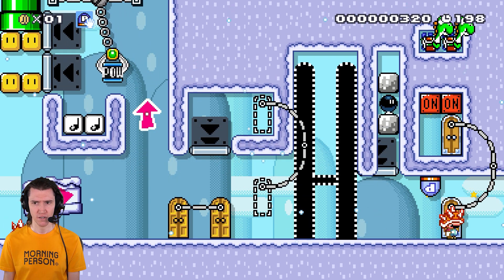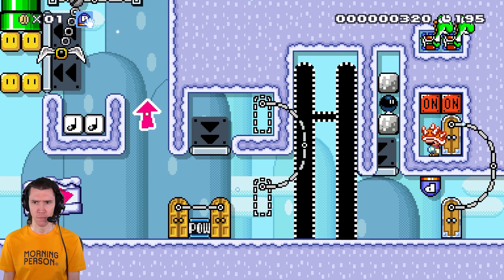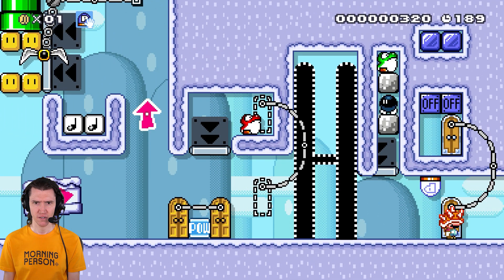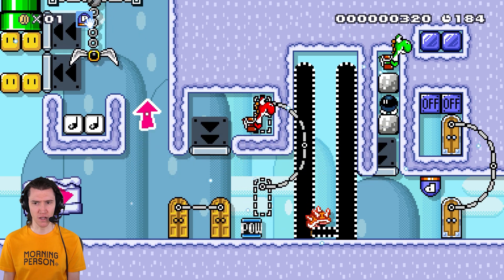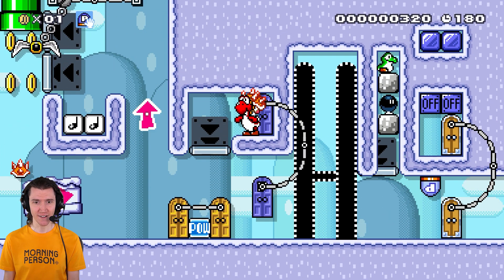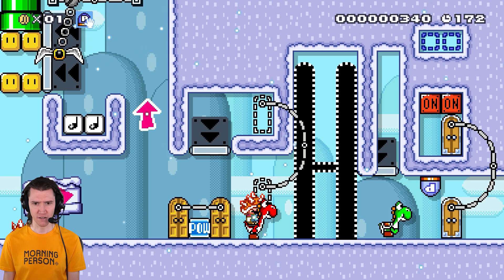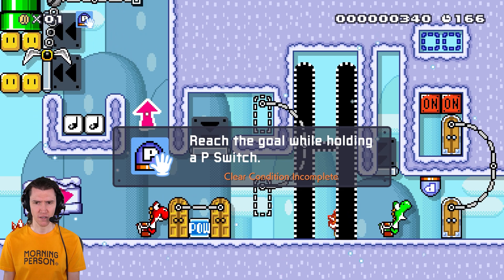We're getting somewhere. This takes me here. What's this gonna switch? That kills Yoshi. So that allows that to be born — Yoshi can be born now. And he spits this, which gives me normal Yoshi, which is good for something. I probably need his tongue in order to access the thing.